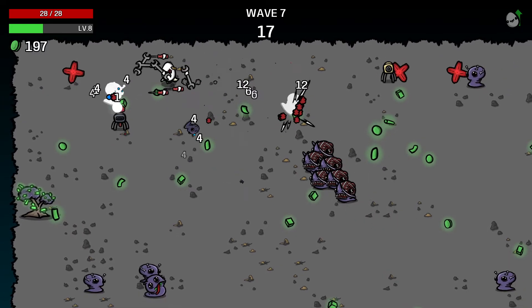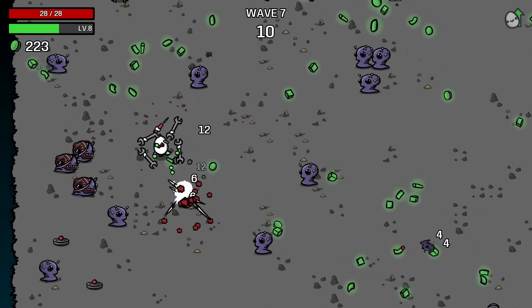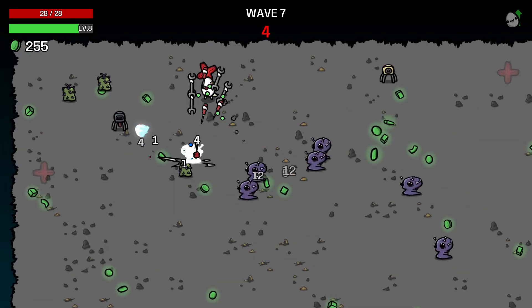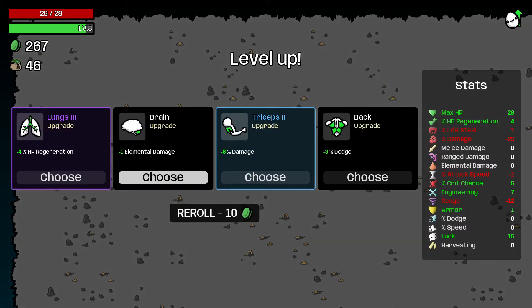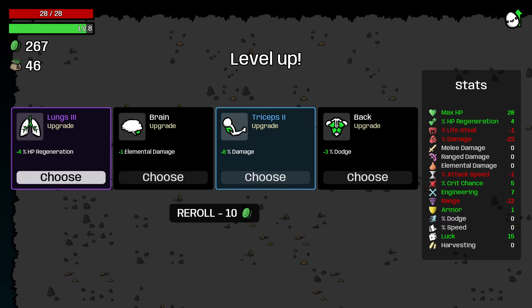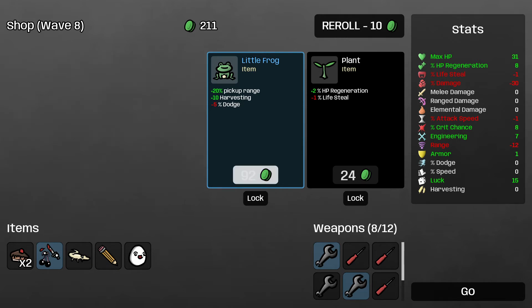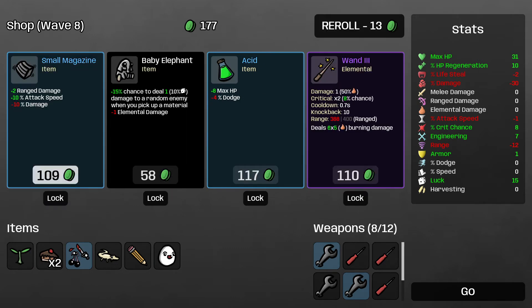The wrench on level 1 gives you a regular shooting turret. The wrench on level 2 already gives you a burning turret. So I would guess that at level 3 it gives us something different again — probably a rocket launcher type thing. Okay, pick up range, harvesting minus dodge. How much dodge do we have? Zero percent. Range damage, attack speed — don't care for that. Let's reroll one more time.